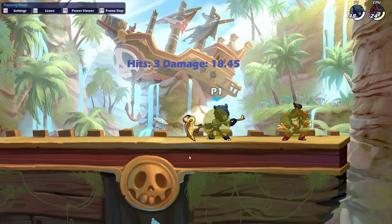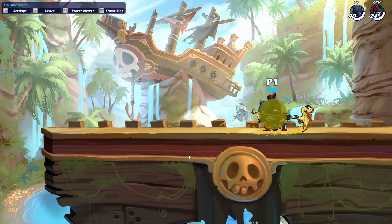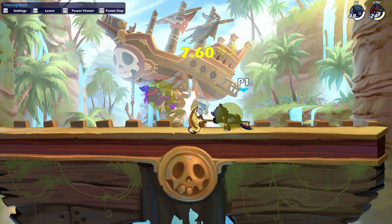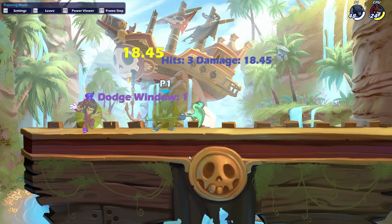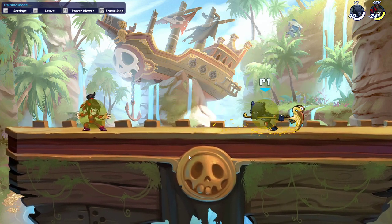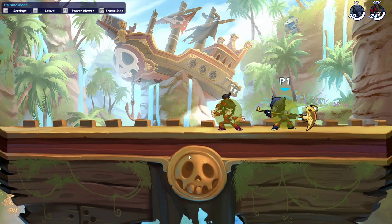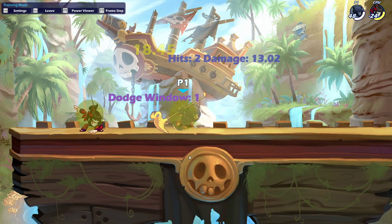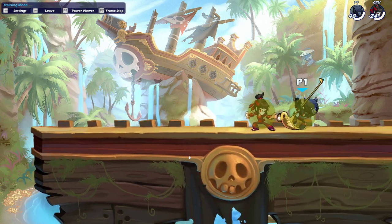Back to early percent things you can do: if you land an N-light, these are going to be strings. If you land an N-light, you can do dash side light with a dodge window of 2. And if you have higher dex, you can get the dodge window to 1. With 5 dex, the dodge window can be 1. I'm pretty sure this can't be true — well, apparently it can be true if you land the second kick of neutral light. I think if you land both kicks, this can't be true.